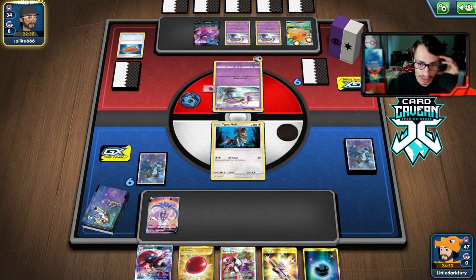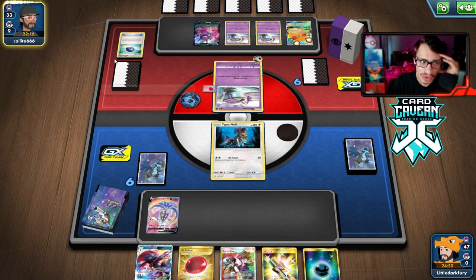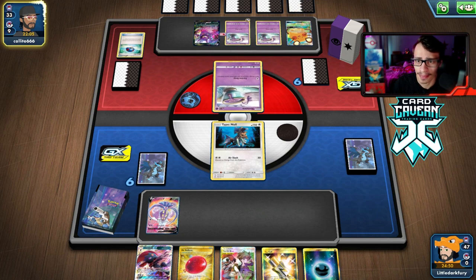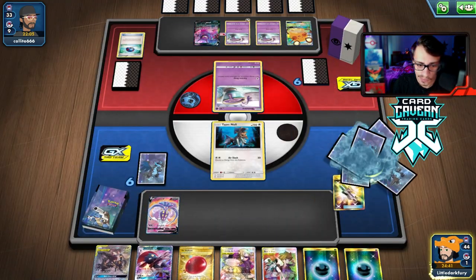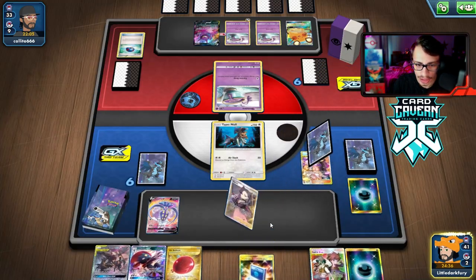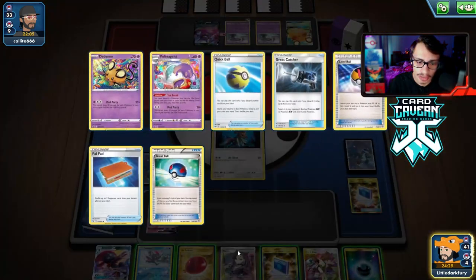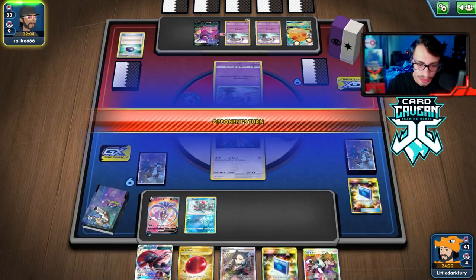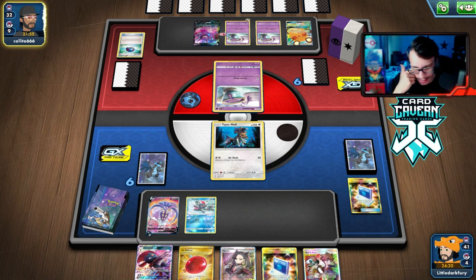Maybe we can draw into Quick Ball, Calm Mind, or Sneasel. Otherwise we use Caitlin-Cynthia and hope those three cards bless us. My opponent is taking a long turn but hopefully they end it soon. We do get the Sneasel — actually we had double Sneasel. I think the correct play is to just pass and hold the hand for next turn to get Dedenne, since I don't think they run Marnie in Mad Party.